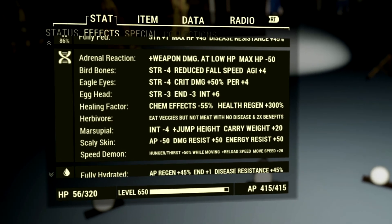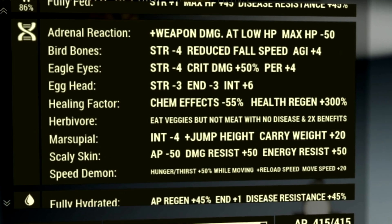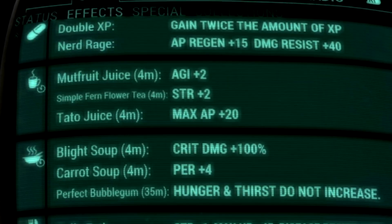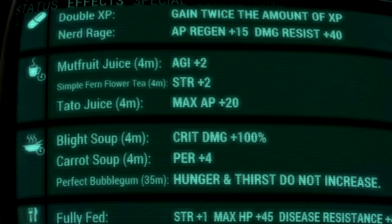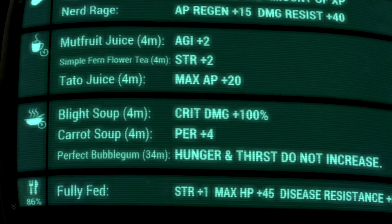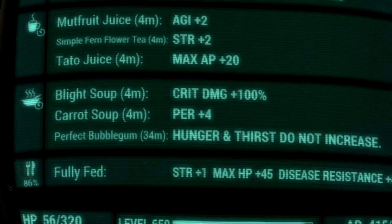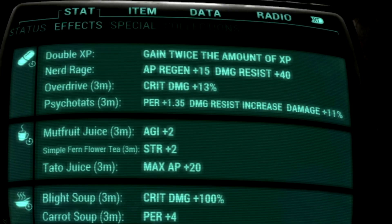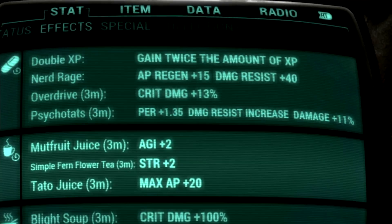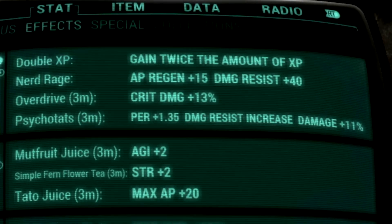Over in the mutations, these are the mutations we're using for the build: Adrenal Reaction, Bird Bones, Eagle Eyes, Egghead, Healing Factor, Herbivore, Marsupial, Scaly Skin, and Speed Demon. Now over in our food and chem buffs: Mutfruit Juice for plus 2 Agility, Simple Fern Flower Tea for plus 2 Strength, Potato Juice for plus 20 max AP, Blight Soup for plus 100% critical damage, Carrot Soup for plus 4 Perception, and a Perfect Bubblegum so hunger and thirst meters do not increase. Over in our chem buffs, we have Overdrive for plus 13% critical damage and Psycho-Tats for plus 1.35 Perception, damage resistance increase, and damage plus 11%. If you take Overdrive and Psycho-Tats, you can stack these.